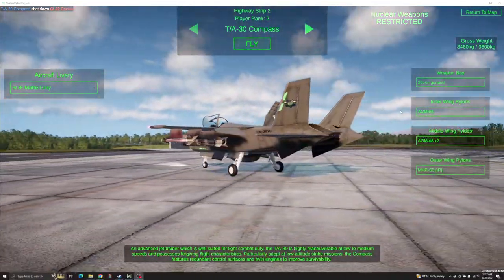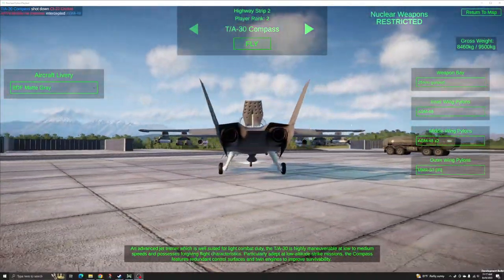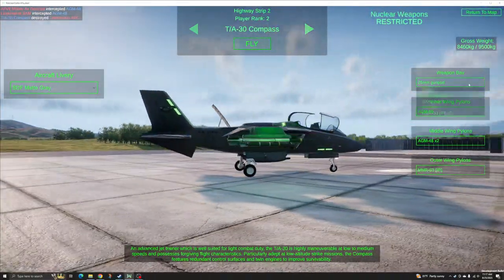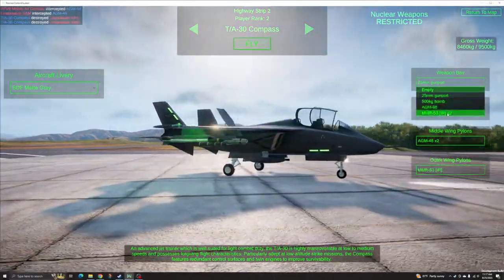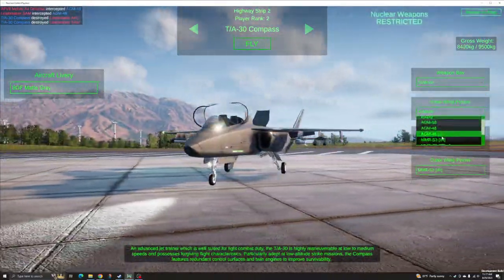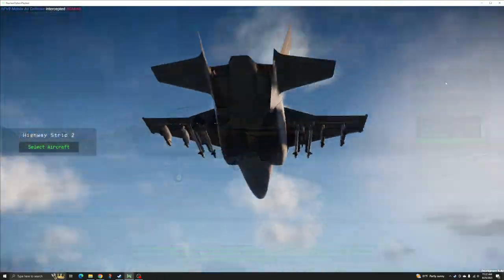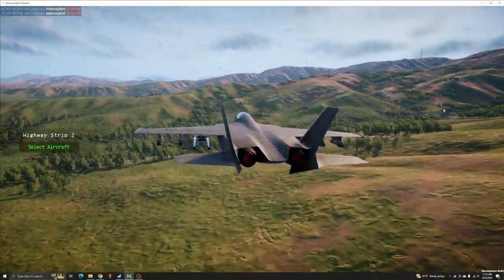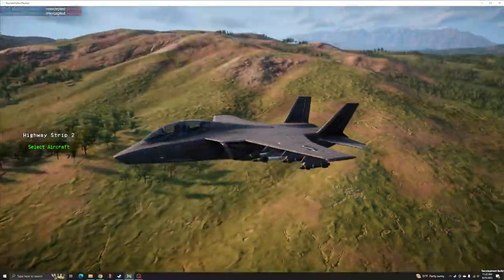The TA-30 Compass was originally designed as a jet trainer, with significant emphasis on easy handling and flexible deployment. These attributes lend well to its use at small airfields and along the front lines of a battle. As a multi-role fighter, the Compass is a go-to choice for unknown or highly variable mission profiles.